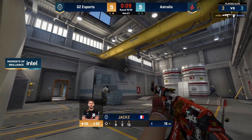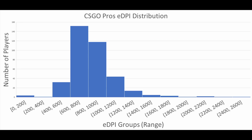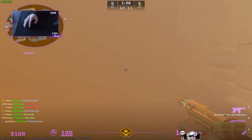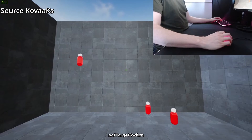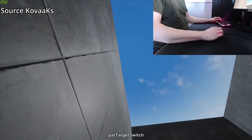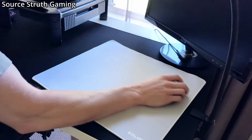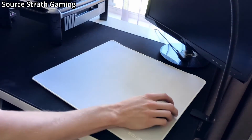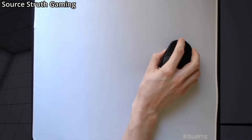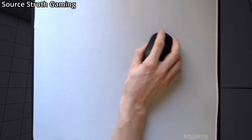Given those considerations, the general consensus among the competitive community is to choose an EDPI between 600 and 1200. Keep in mind that when doing micro-adjustments, you want to utilize your wrist, and when doing large swipes, you want to rely more on your arm. If you exclusively use your wrist for any aiming motion, you run a risk of putting a lot of stress on your wrist muscles and risking injury. Similarly, using your arm only can be very tiring and limit how accurately you can aim. You generally have finer control with your wrist muscles than your arm muscles, so your ideal EDPI will allow you to use both depending on the situation.